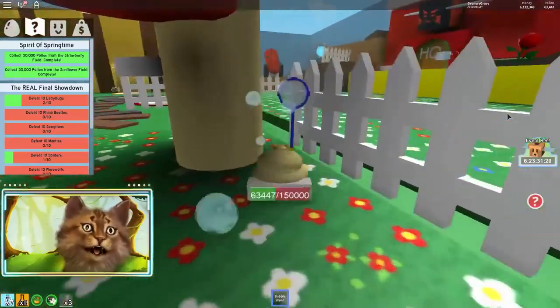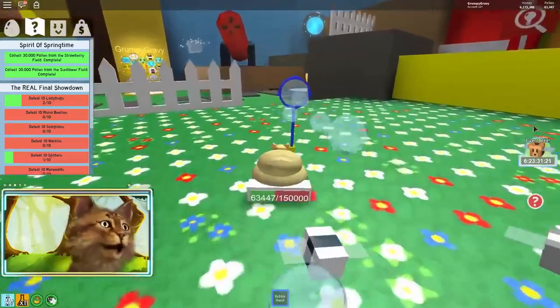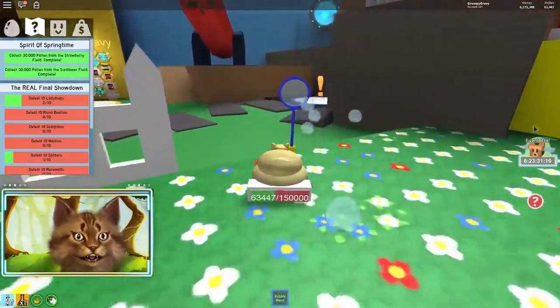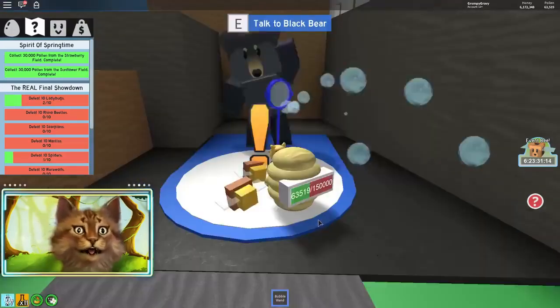We can go right here and talk to the bear to see what our next quest is. Because honestly, the first quest was really hard - 50,000 white pollen. This one was actually really easy. But I imagine they're gonna get harder and harder every time. So we completed the second one.